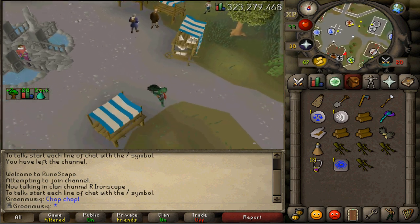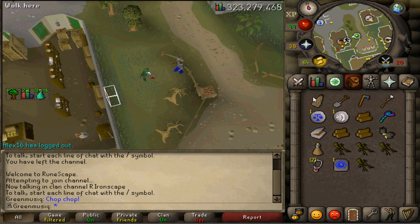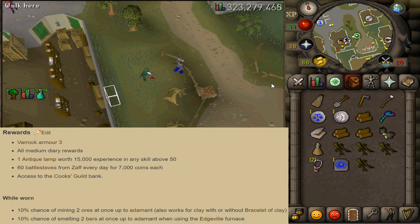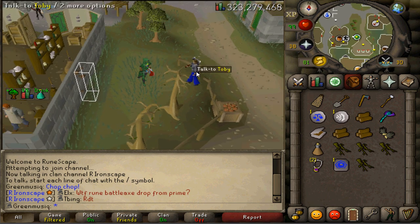Return to Toby to claim your reward — he's just located behind the general store. He will give you the Varrock Armour 3, as well as 1 experience lamp granting 15,000 experience in any skill above level 50. You can now buy 60 discounted battlestaves per day from Zaff, access the Cooking Guild's bank, and the Varrock Armour gives a 10% chance of mining 2 ores up to adamantite. Thanks for watching — hopefully this guide helped. Subscribe, rate and comment!